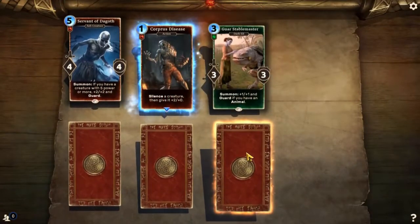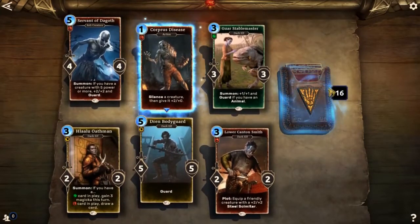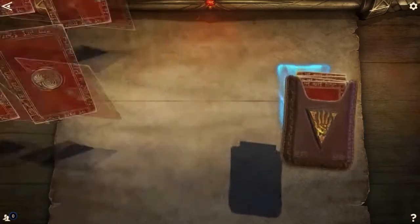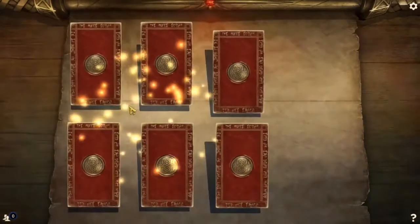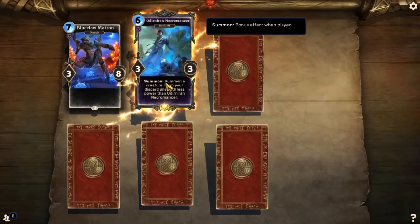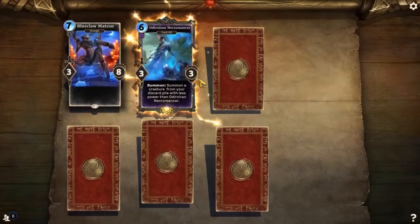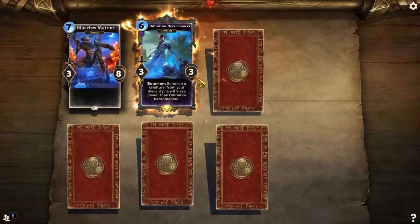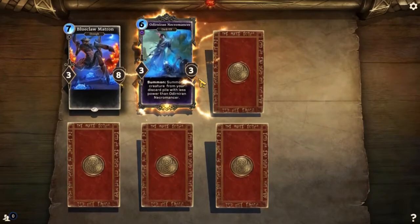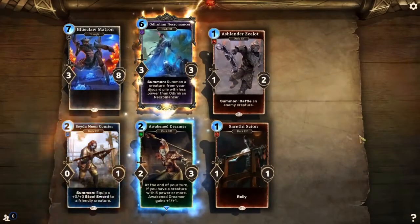Servant of Degoth, Corpus Disease, Guar Stablemaster, Lower Canton Smith, Dren Bodyguard, Halalu Oathman. I like that Servant of Degoth — it's harder than you think to get a creature with more than 5 power though, unless you get some items. I should make an item deck. Blue Claw Matron. Odir Niran Necromancer! Summon a creature from your discard pile with less power than Odir Niran Necromancer — he brings somebody back from the discard pile? That's awesome. Ashlander Zealot, Serethi Scion, Awakened Dreamer, Saydanine Courier.